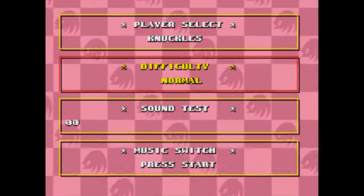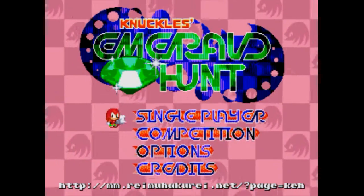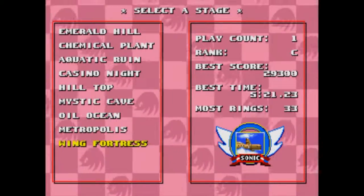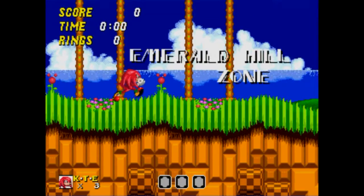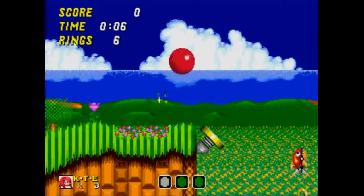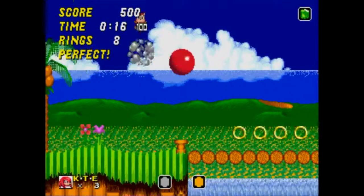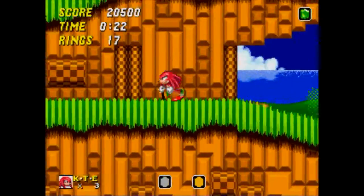Basically you are looking for emerald pieces as Knuckles, and they can be in the level, they can be hidden, they can be in badniks, they can be in anything. The idea is to basically beat your times. You've got the emerald radar at the bottom - when you're near an emerald it turns different colors: green means you are near them, yellow means you are drastically near them, orange means you are very close, and red means you are basically on top of it.